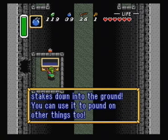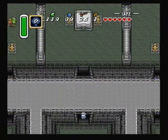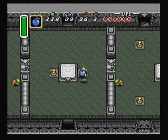You got the magic hammer. You can drive the wooden stakes down into the ground. You can use it to pound on other things too. Time to warp back. That should be the very last time that I have to warp using the magic mirror — not that it really matters though.